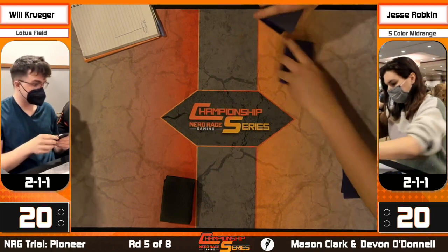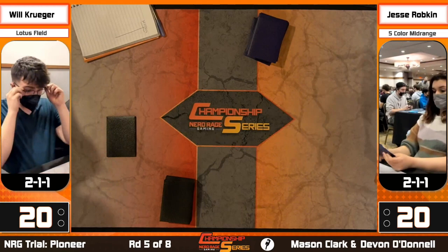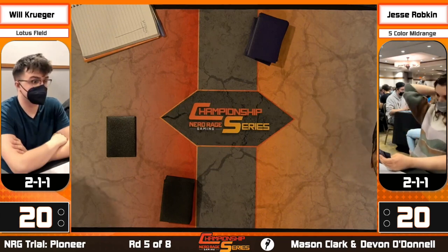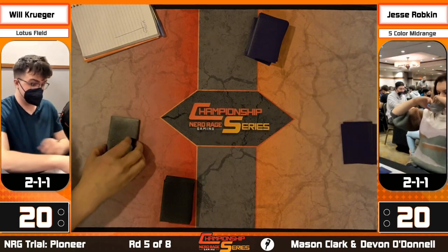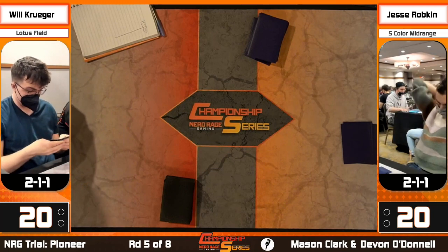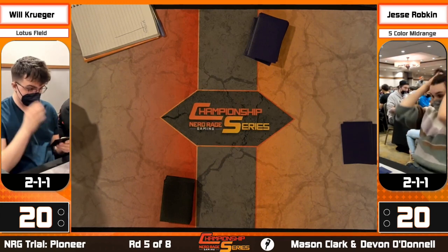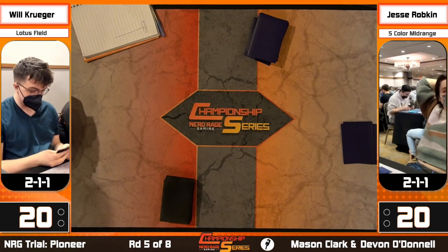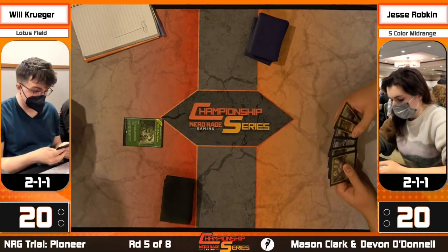Jesse thinks she has to mulligan to a fast Bring to Light. With Sylvan Caryatid, it can happen on turn four if she assembles that. From Will's side, he's looking for as fast a combo as possible - a fast Lotus Field, draw spells, Hidden Strings. Past the Bring to Light for Slaughter Games, Jesse has a lot of bricks: Chain of the Rocks, Ley Line Binding, Extinction Event, sweepers. Omnath is fine but slow, so Jesse is almost all-in on Bring to Light game one.